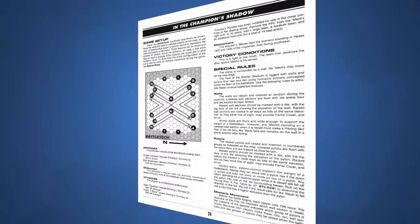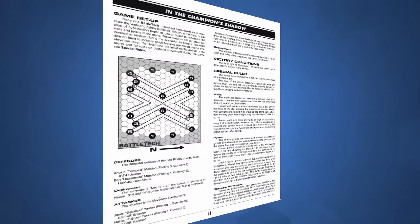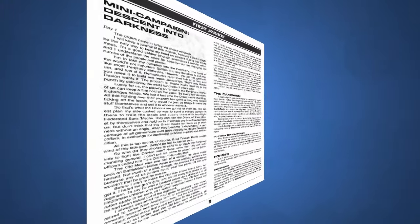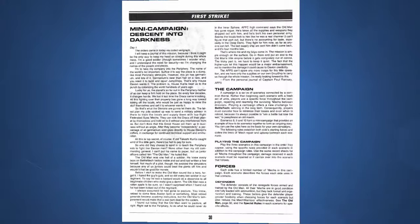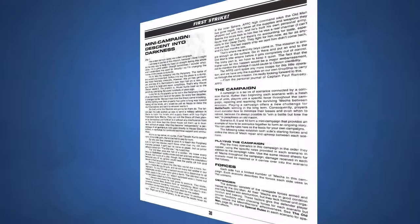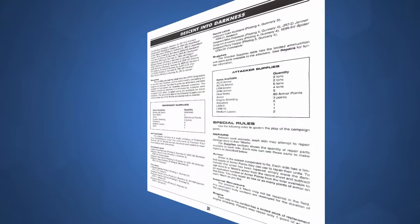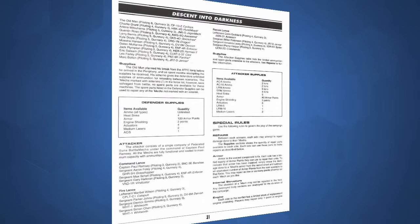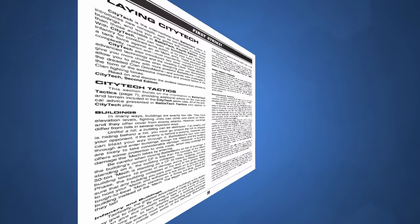The fourth scenario takes place as a 2v2 match at Steiner Stadium on Solaris 7, where the walls move up and down during the game. A fun note: it takes place at the same time and alludes to a major event in the novel Warrior: En Garde. This is just a small sampling of the one-shot scenarios in the book, but once we hit Scenario 7, we get a mini-campaign where over three scenarios there are rules for repairing and salvaging mechs between missions.